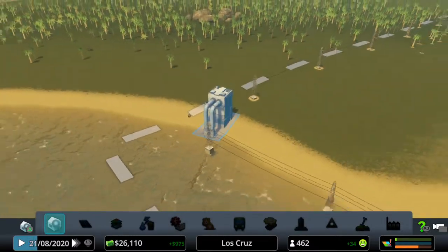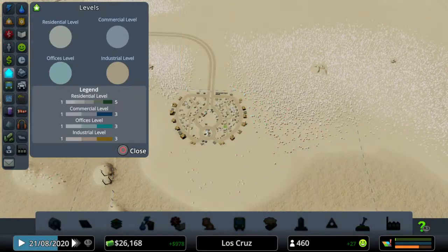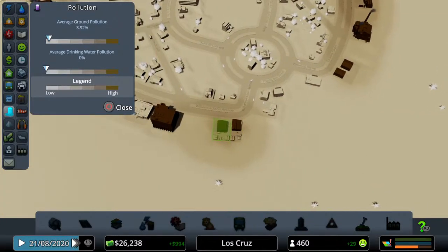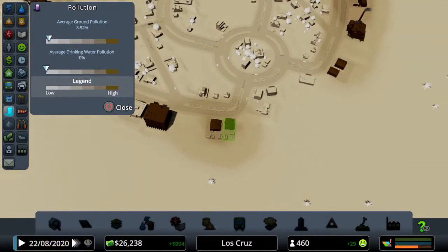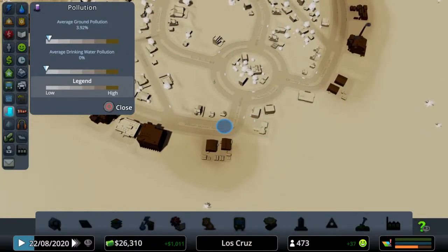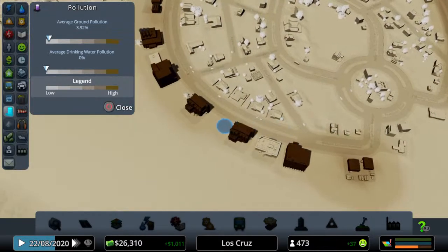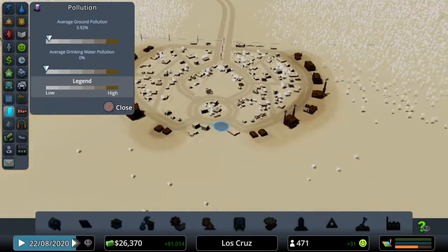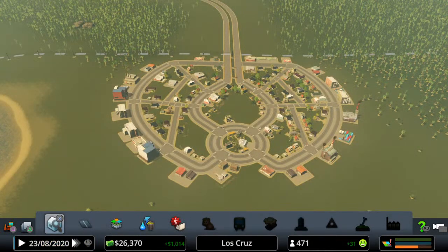We want to keep the industrial zone away from our pumping station. If we have a look at the pollution overlay, you can see quite a bit of pollution coming from these factories. There's a house right opposite the factory — they are going to be hating it. You can see the ground pollution just start to ebb into the overlay of the map, but it's alright at the minute.